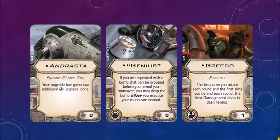Andrasta — Firespray 31 only, I think it's Emon's named ship. Your upgrade bar gains two additional bomb upgrade icons. Genius: if you are equipped with a bomb that can be dropped before you reveal your maneuver, you may drop the bomb after you execute the maneuver instead. Greedo — Scum only. The first time you attack each round and the first time you defend each round, the first damage card dealt is dealt face up.